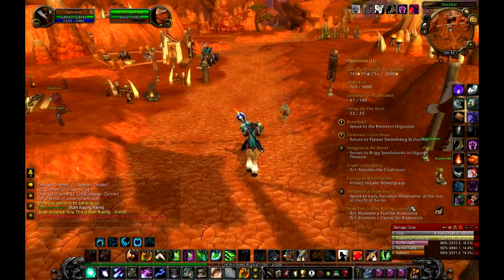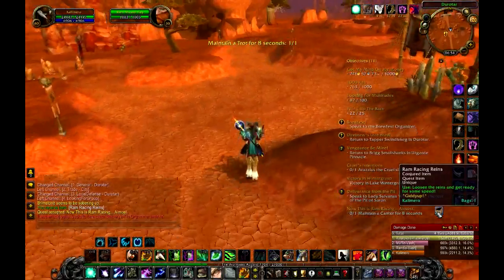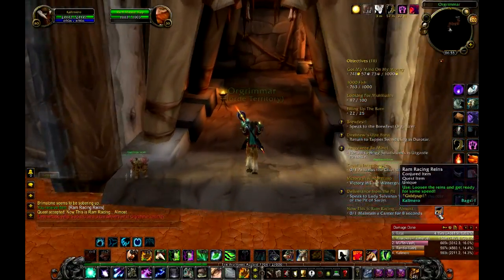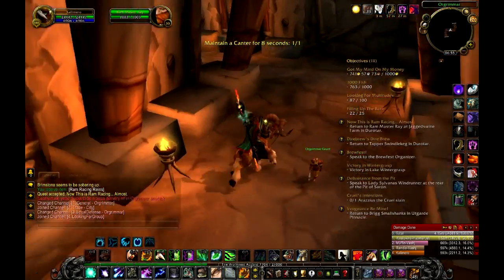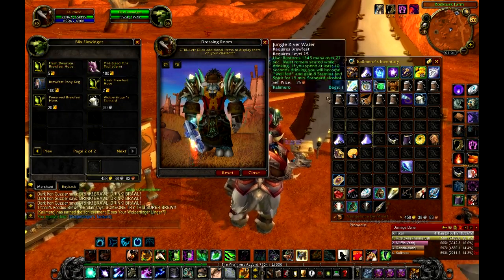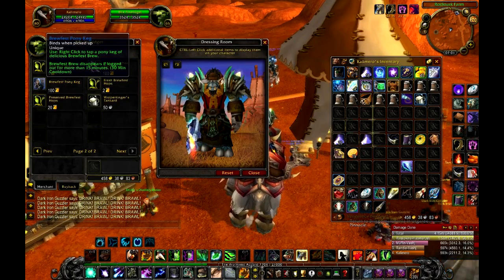A big change is of course that you can use the dungeon finder tool to make a party to kill Coren Direbrew. This means you can kill him unlimited times, so you can get the kodo very easily. But for some reason I still don't have it, which is kind of a shame, but there are two weeks left to get it.